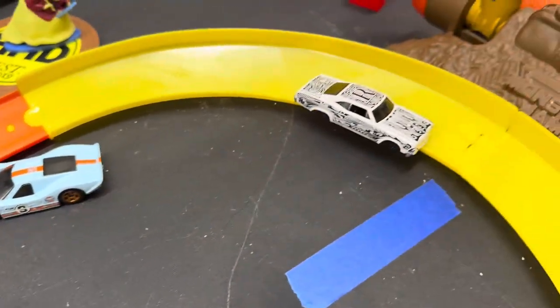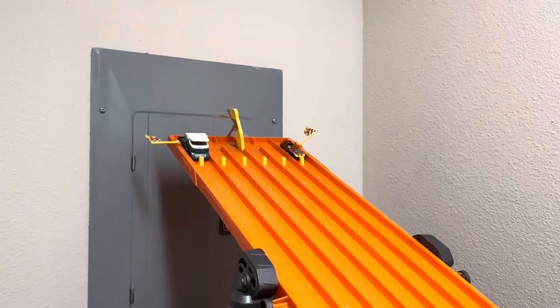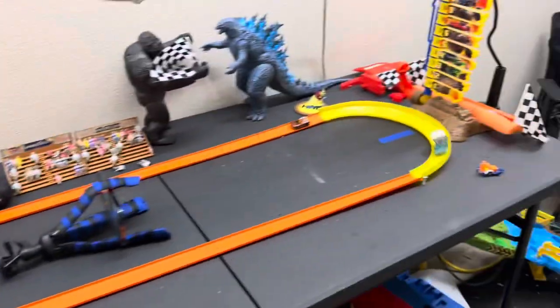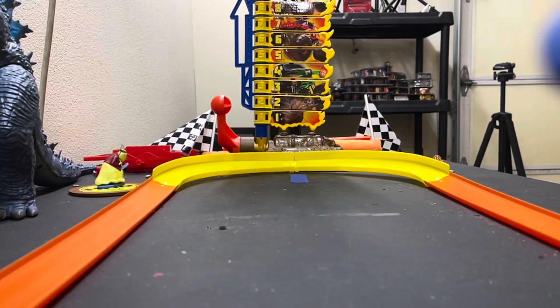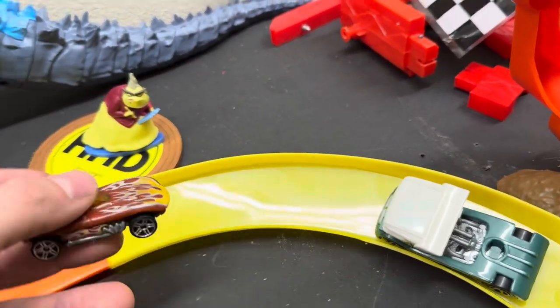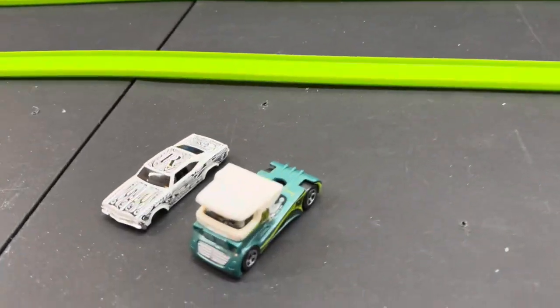Now things get interesting: Catapult up against Semi-Fast. I feel like Catapult is heavier than Semi-Fast with that metal-on-metal casting. Oh man — Semi-Fast with the stoppage! That was Catapult's first hit of the day, and their first hit ends in elimination for them as Semi-Fast moved them to the back. We have our final two contenders ready to rumble.